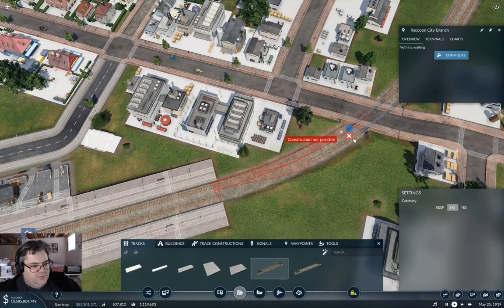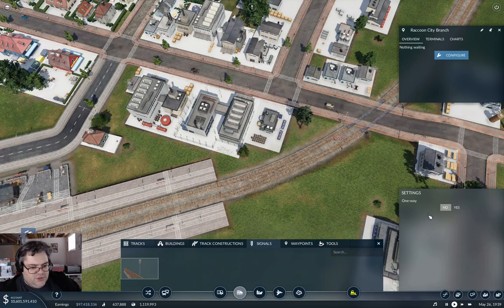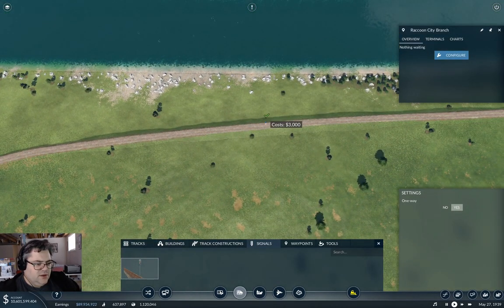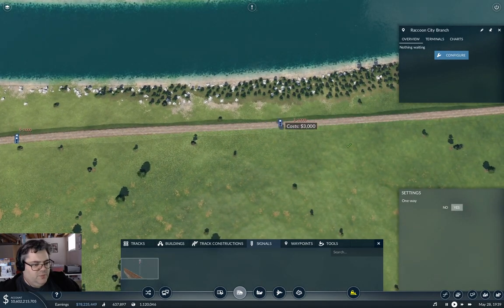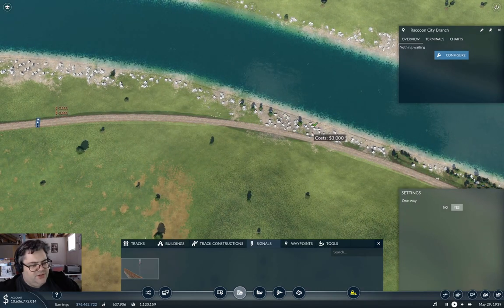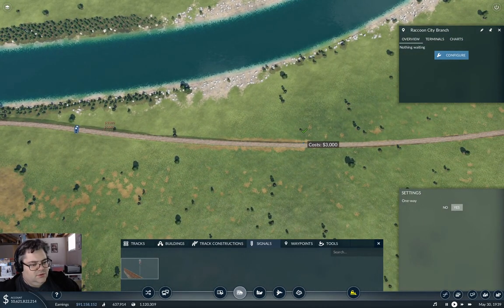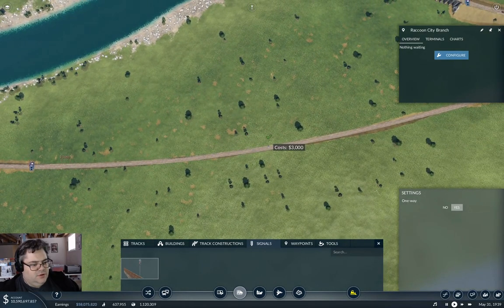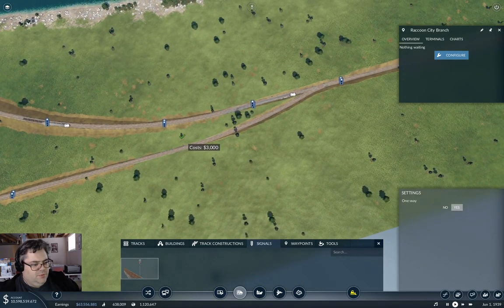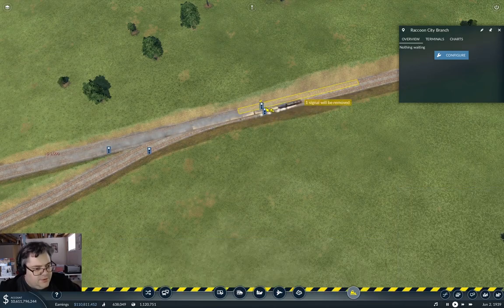We're going to need a crossover here in the connection construction. We'll need to do some signaling here too, so we'll stick a signal here. We're going to stick a few along here just because we can, and we'll no doubt put some in facing the wrong way using the orbital bombardment view. Just need to bash a few of these in — over here, over here, and over here. Maybe we'll stick one here, one here, one here — and that one's redundant.